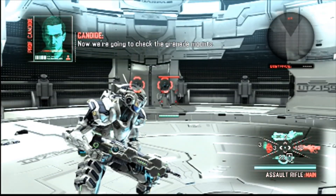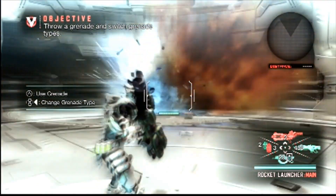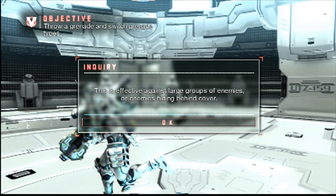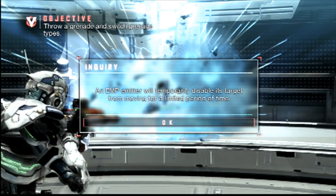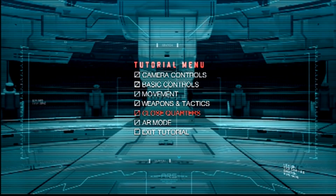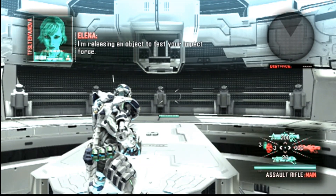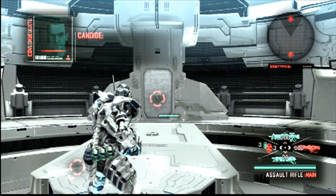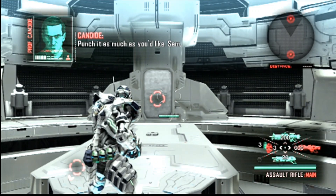Now we're going to check the grenade mounts. We need to get some data on how far we can push the actuators. I'm releasing an object to test your impact force. Our friends at the Pentagon were happy to lend us a brand new piece of equipment — electromagnetic armor. Punch it as much as you'd like, Sam.